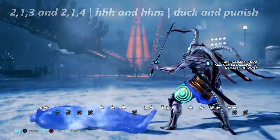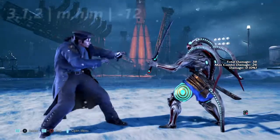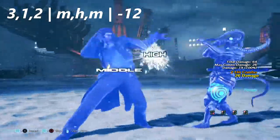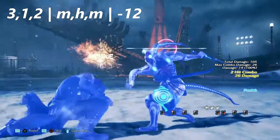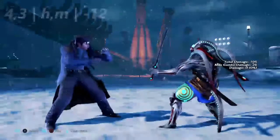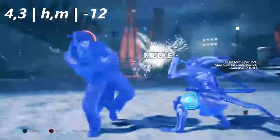Up next we have 3,1,2. This is typically a combo ender. If you catch it out of a combo it is negative 12 on block — Yoshimitsu can get a down forward 4 off of it.